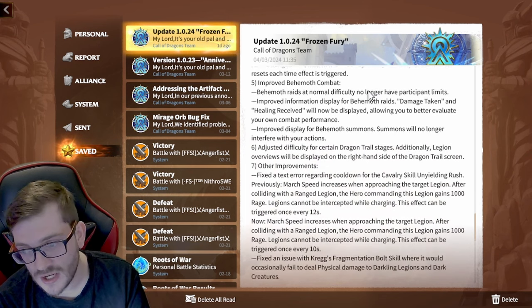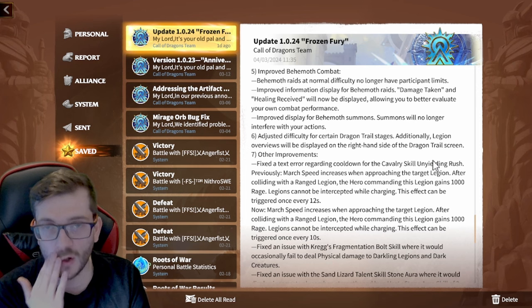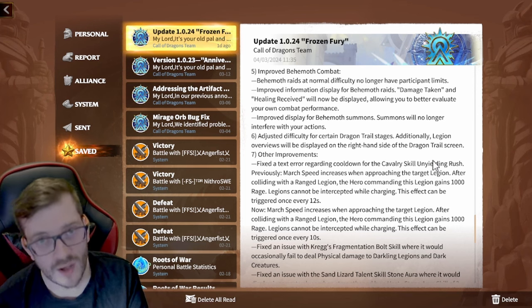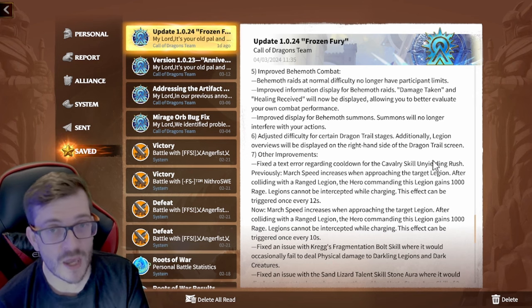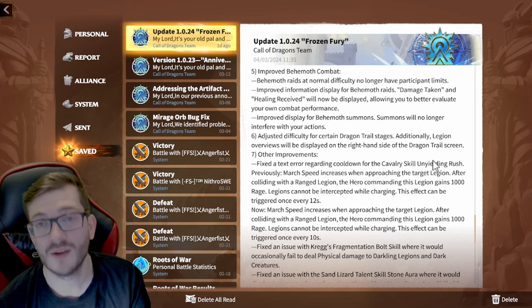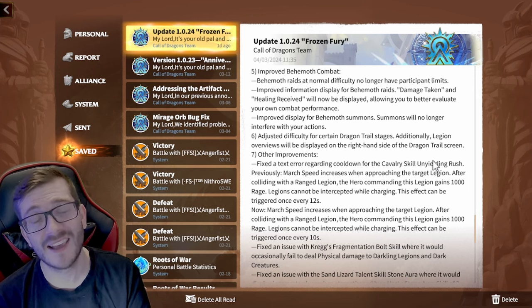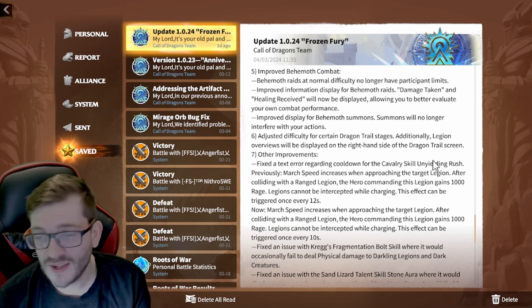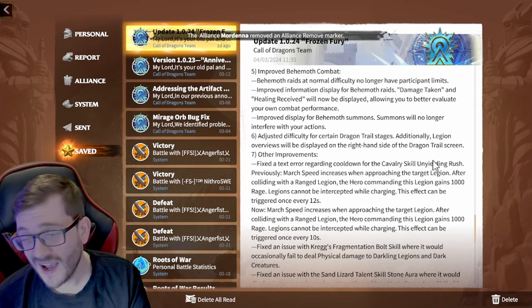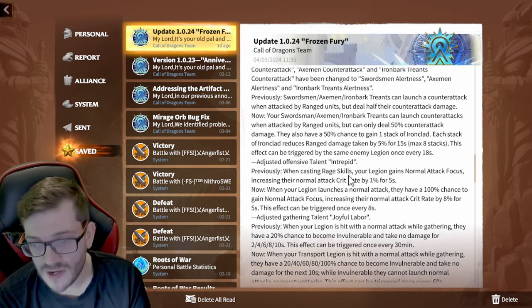The behemoth changes are really interesting. At normal difficulty there's now no participant limit — so even a T3 alliance with 60 players can send all 60 in to kill their behemoth, rather than being capped at 40. All normal difficulties no longer have participant limits, which is going to be crazy. I can't wait to see the first ever 200-man normal Frost Dragon raid. They've also adjusted dragon trial stage difficulty, so if you've been struggling with dragon trials you should be able to push through more easily.